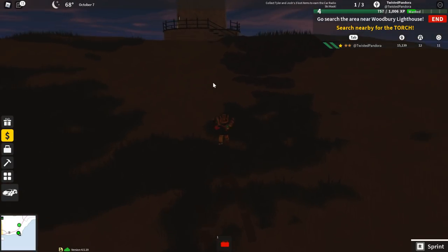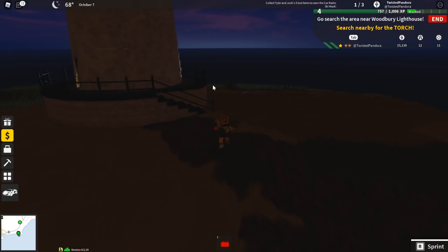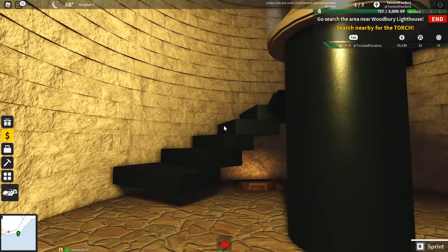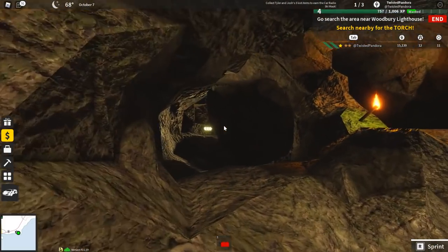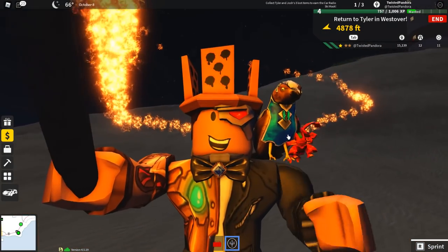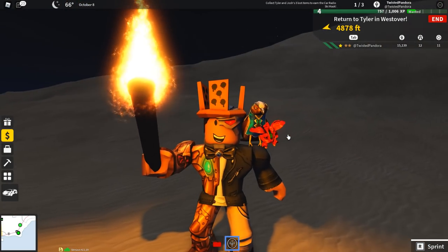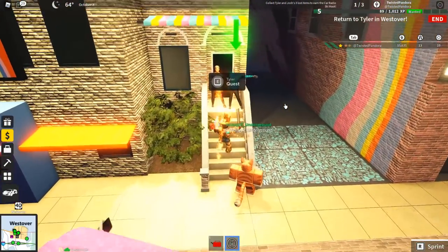Here we are at the Woodbury Lighthouse, so let's go ahead and go off road and climb all the way to the top. Unfortunately, unlike the beach where you were able to drive all the way to the car radio, we've got to walk our way to the lighthouse. Go search the area near the Woodbury Lighthouse — I think it's in the basement. Yep, here it is! Now that you guys have the torch, be sure to return to Tyler again in Westover.